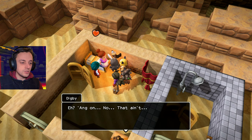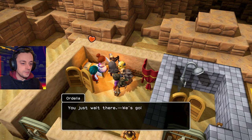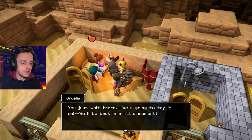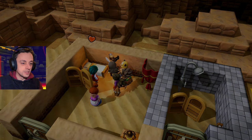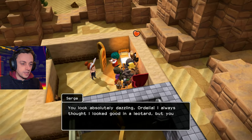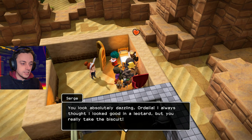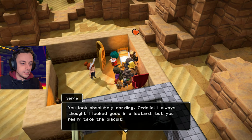Where did he pull the masseuse's uniform from? Hang on — that ain't... what? You just wait there. We're going to try it on; we'll be back in a little moment. What does this masseuse's uniform look like? It's a bunny outfit! That's not a masseuse's uniform. 'You look absolutely dazzling, Ordelia. I always thought I looked good in a leotard, but you really take the biscuit.'